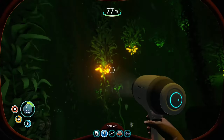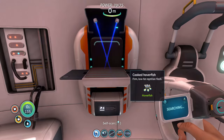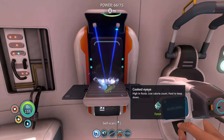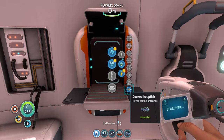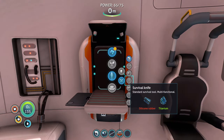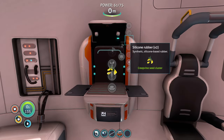I think that's about all the scanning I wanted to do. Now that we have those creepvine seed clusters, let's head back to base and craft some things. First, let's cook and eat all these new animals. Cooked hoverfish — firm, low-fat reptilian flesh. Herbs and spices — are we going to find some of those? Cooked aye-aye — high in fluids, low calorie count, hard to keep down. Yeah, not surprising — it's a large eyeball. Cooked hoopfish — never eat the antenna. And obviously we've got cured versions too. Now I want to make the survival knife, which requires silicone rubber and titanium. Silicone rubber is something we just learned how to make with creepvine seed clusters.